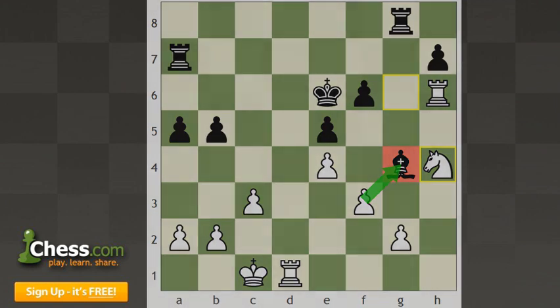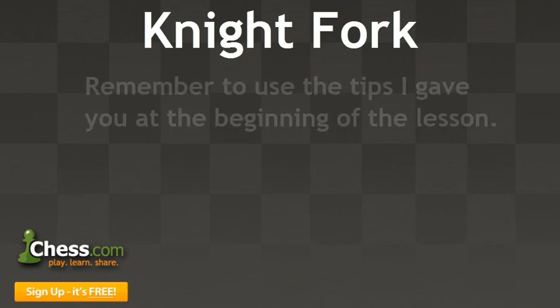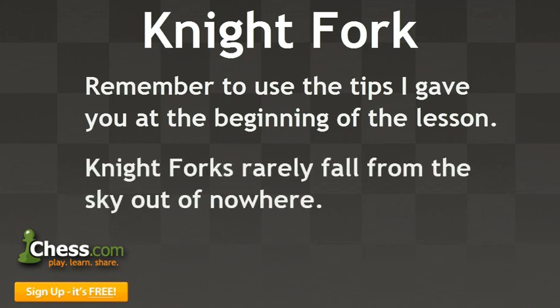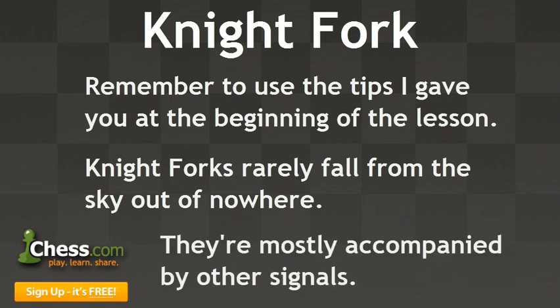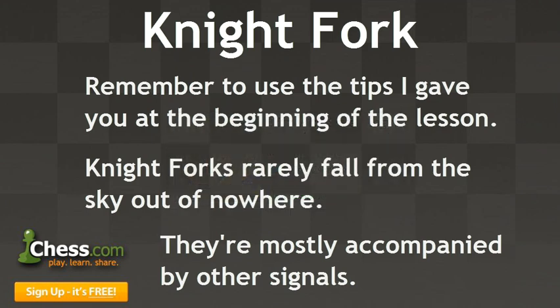And that's it for Naiman's fourth signal, the knight fork. Remember to use the tips I gave you at the beginning of the lesson — they're simple and useful. And also remember that knight forks rarely fall from the sky out of nowhere; they're mostly accompanied by other signals. Alright guys, follow me on Twitter at Squirology, and I'll see you on Chess.com. Bye.